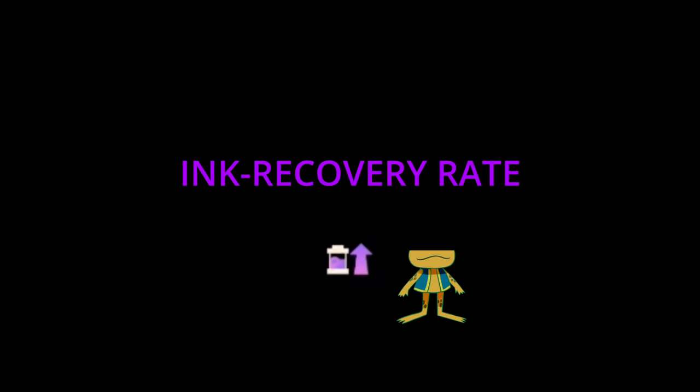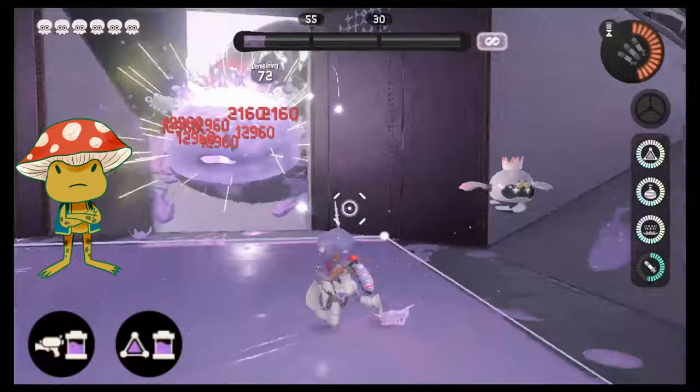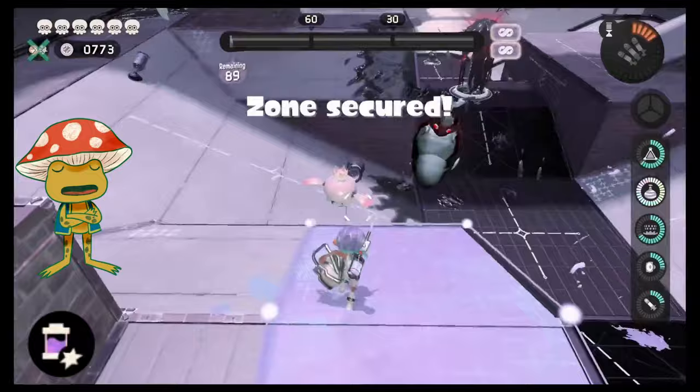Now to cover the other support-style chips. The ink recovery chip increases how fast you recover ink when standing or swimming, going up to 3 times faster. The ink saver main and ink saver sub chips reduce how much ink is used by either your main weapon or sub-weapon — they scale exactly the same, reducing ink cost to as little as 25%. Generally you don't need more than a couple of ink saver main chips unless you're heavily investing in fire rate. The sub chips can be more useful on their own, as having 5 of them can let you easily spam your sub-weapon. There's also a chip that restores a percentage of your ink tank for each enemy you splat — at 5 chips, you restore 20% of your total ink tank for each enemy defeated.